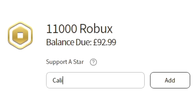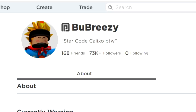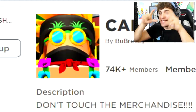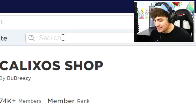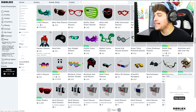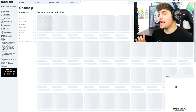Make sure to use star code Kalixo when purchasing Robux, and join my group and follow me as well. The first item we need is a pair of glasses, because Karen always has glasses on. So we're going to search 'nerd glasses' in the catalog — these are the perfect glasses, let's buy those.